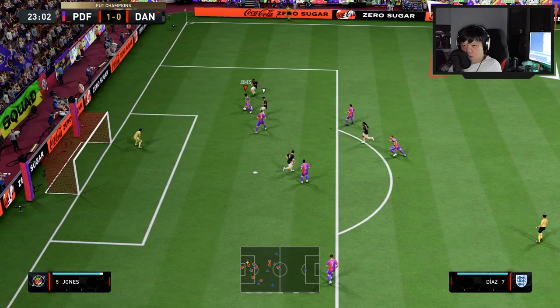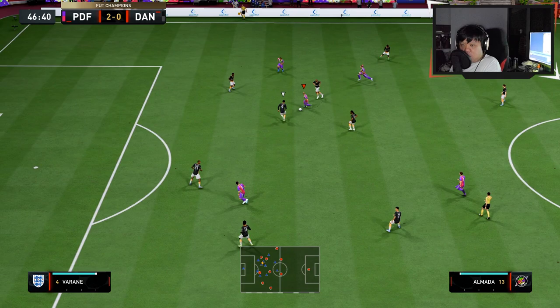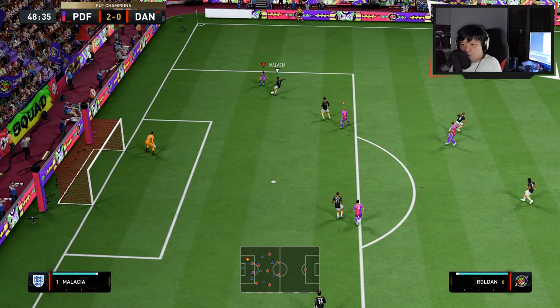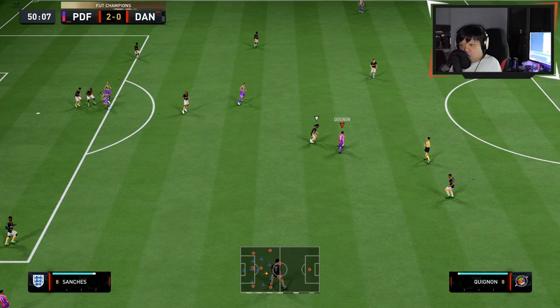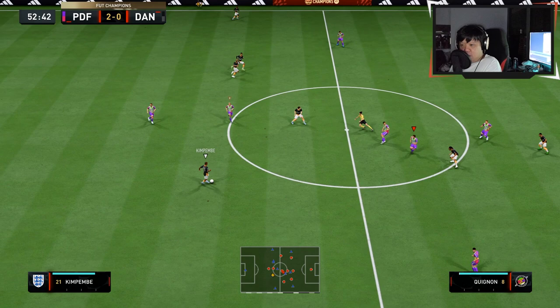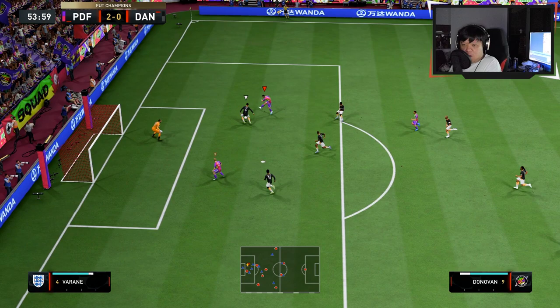Good tackle by him. Quignon spreads play. Nice ball by Quignon to two flanks. That was freed by Quignon. Quignon drives forward to Almada. Nice interception by Quignon — counter attack, down the run.